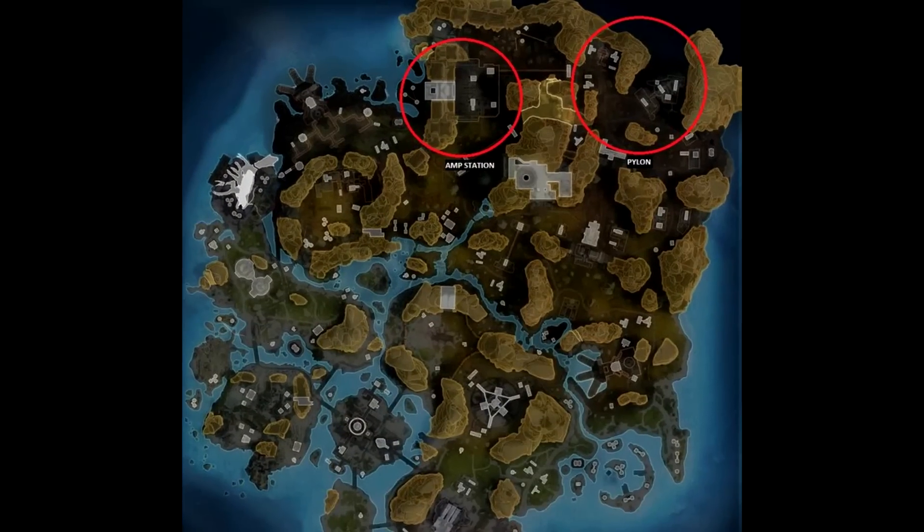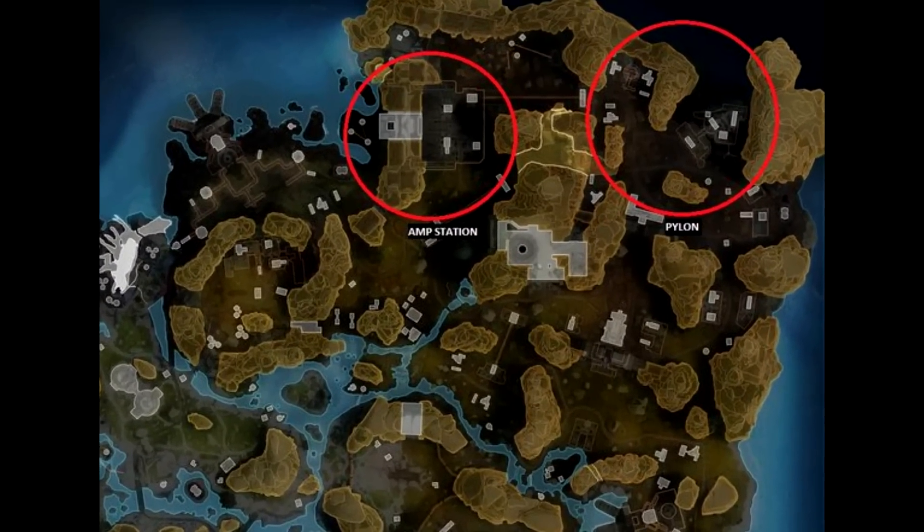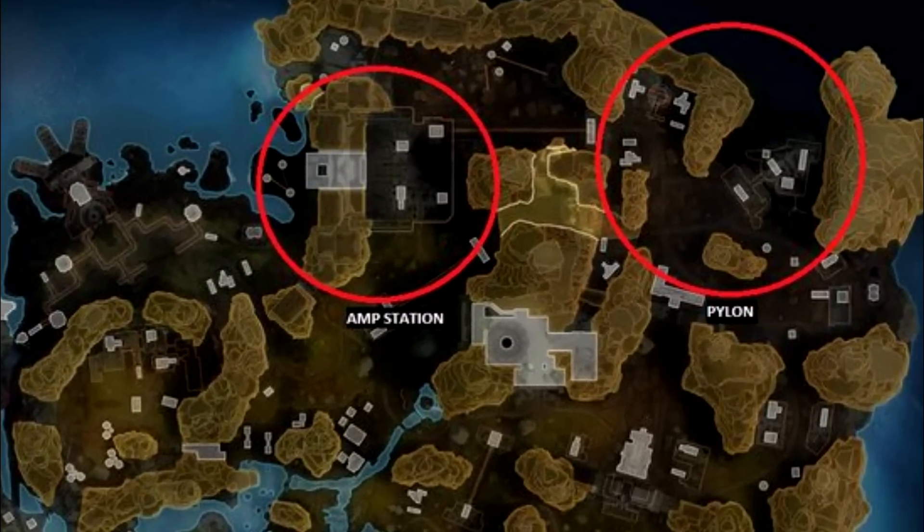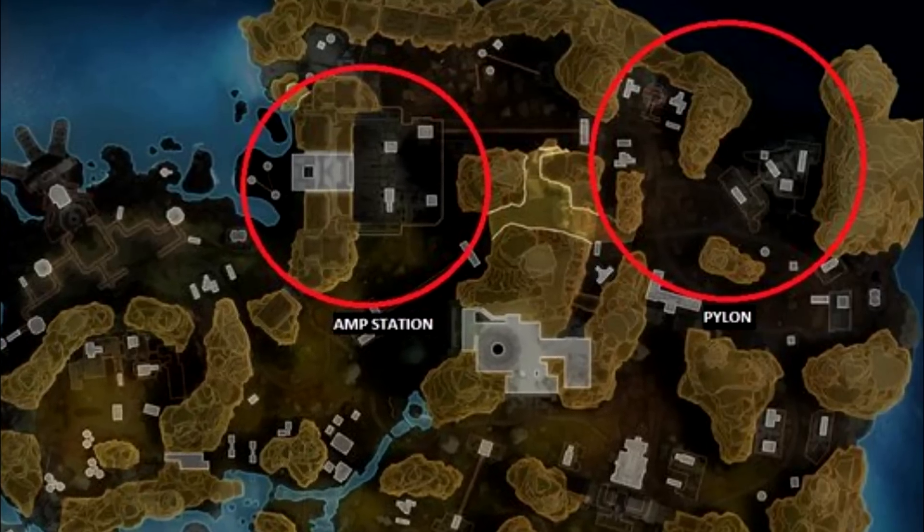Crow Rindo leaked that we're going to be getting an Amp Station up in the top of the map where the wall is. We're also going to be getting a new map area called Pylon, which does sound like a Wattson Town takeover.